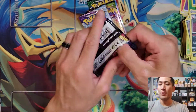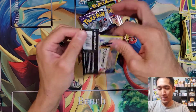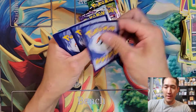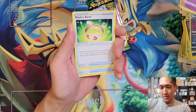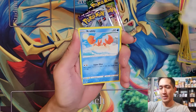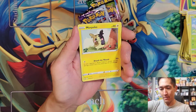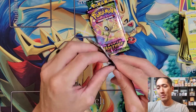Last four booster packs for the Mewtwo box — starting with Sword and Shield. Fire Energy to start. Pulls: Houndour, Vitality Band, Evolution Incense (amazing card), Cufant, Crabrawler, Yamper, Silicobra, Gossifleur, Palpitoad, Reverse Rare, and a Morpeko that is eating and quite happy with itself.